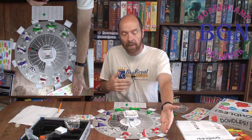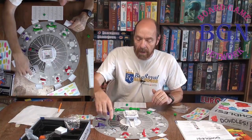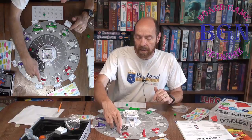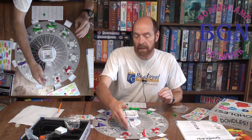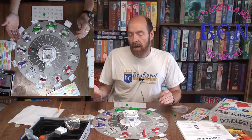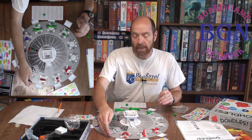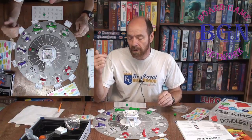Then it becomes the person to the left's turn to move things around. You'll notice that all of these have the same spaces around the circle: question mark, double question marks, ABC. The very last space is double question mark slash ABC — one or the other. The ABC allows you to ask a letter, and you get to specify which letter, up through five — so you get to know the first five letters of the object.